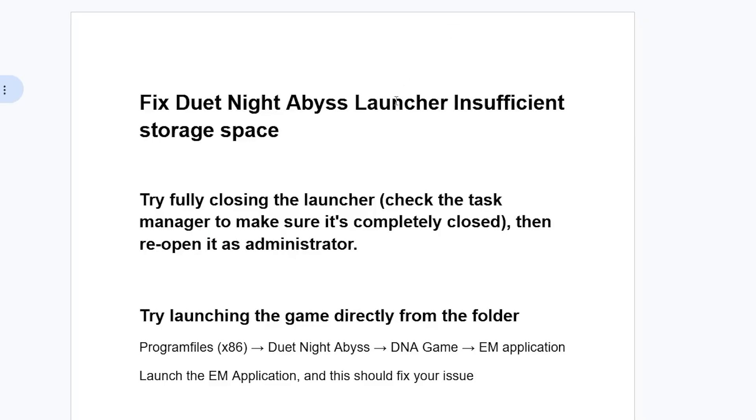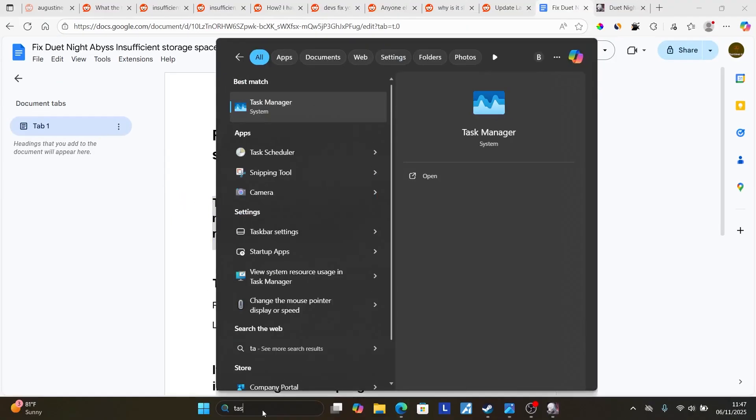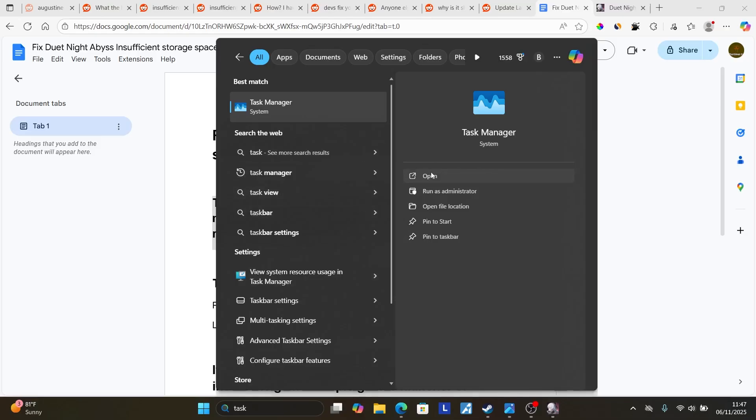Luckily, there is a solution. Step one: try fully closing the launcher. Check the Task Manager to make sure it's completely closed, then reopen it as administrator. Search for Task Manager and open the Task Manager system application.